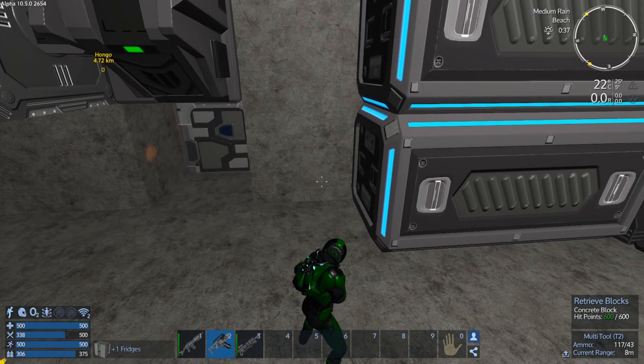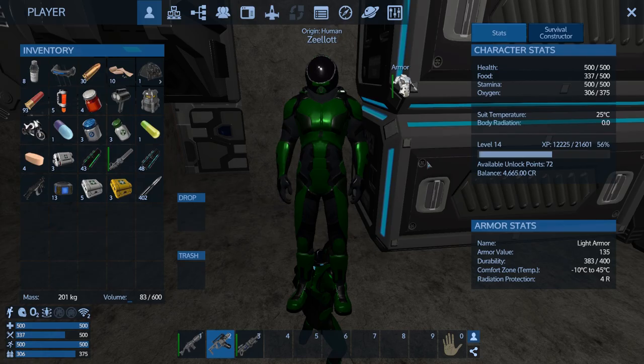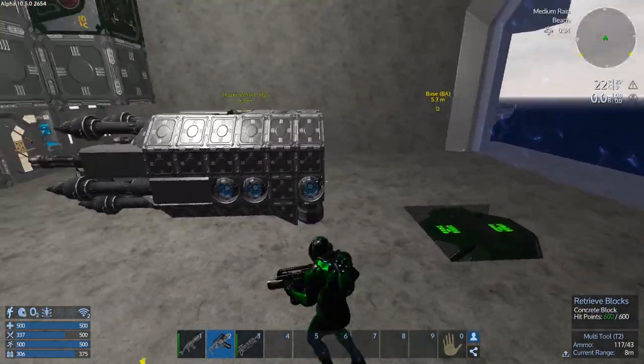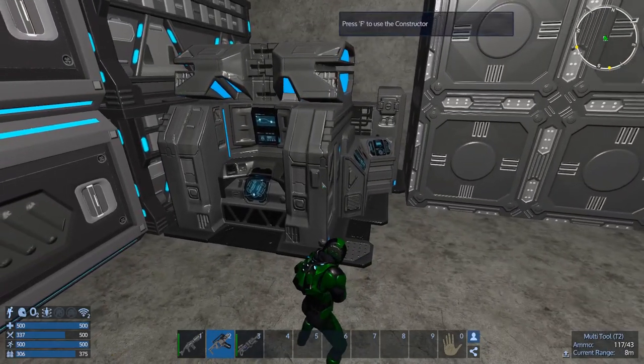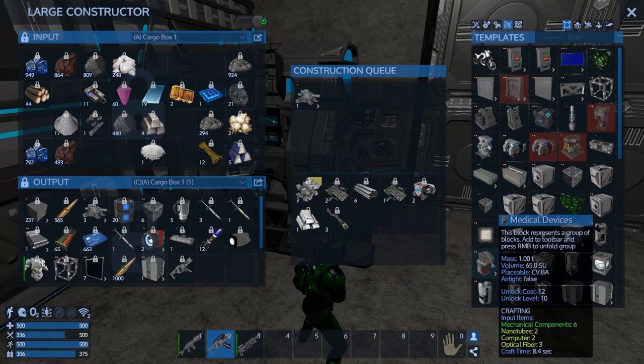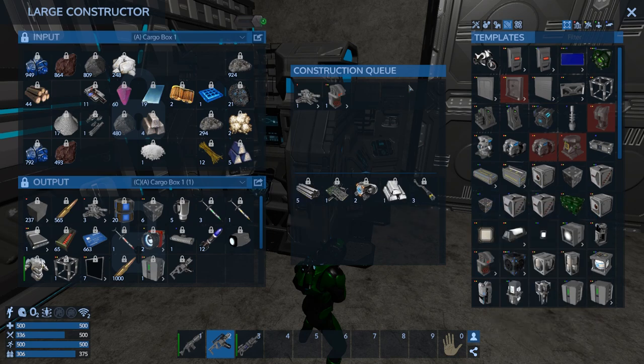What level are we? We've got lots of unlock points. We've got to make our cloning station so if we die we spawn here — I think we need that more than anything right now.